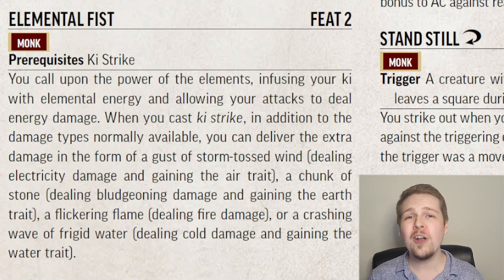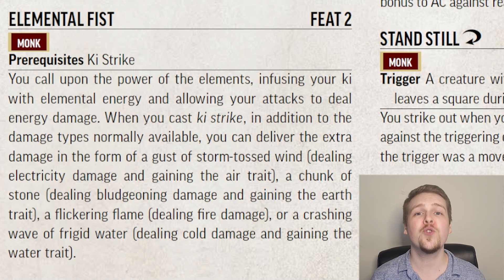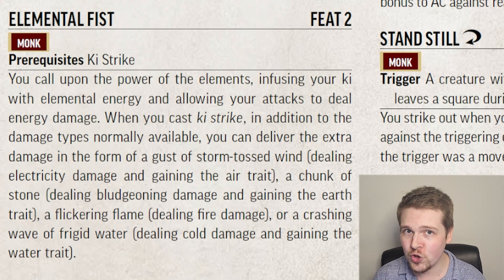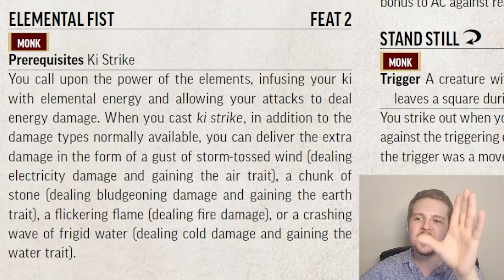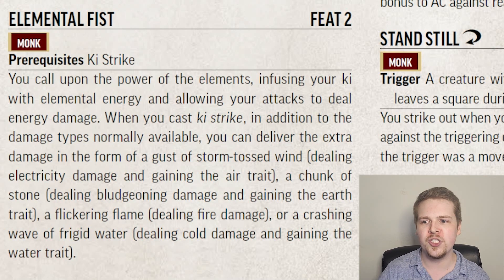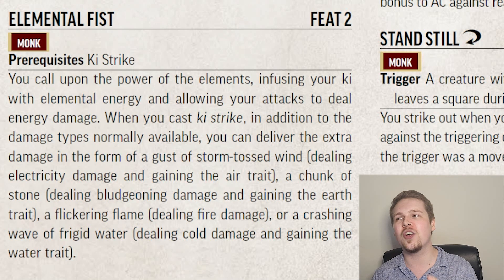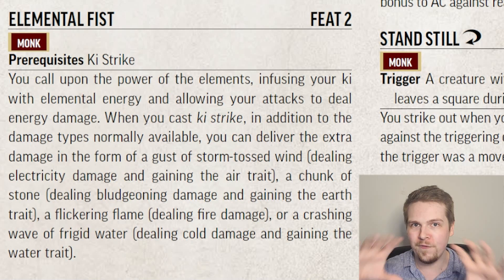Elemental Fist augments your Ki Strike by allowing it to deal different types of elemental damage. This grants you four new options including electricity damage with the air trait, fire damage, bludgeoning damage with the earth trait, or cold damage with the water trait. It doesn't make you do any more damage, but it allows you to take advantage of different weaknesses. If you're fighting a fire elemental, hit it with cold damage — that's really cool flexibility.